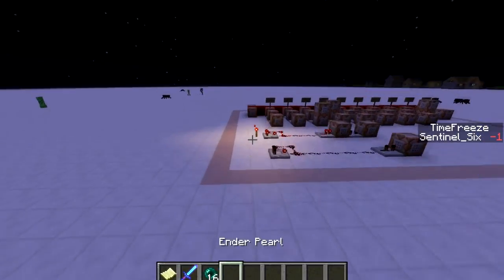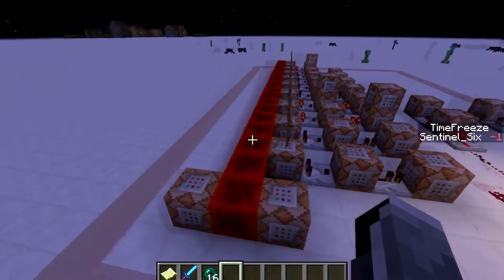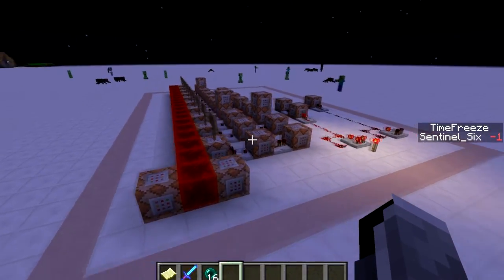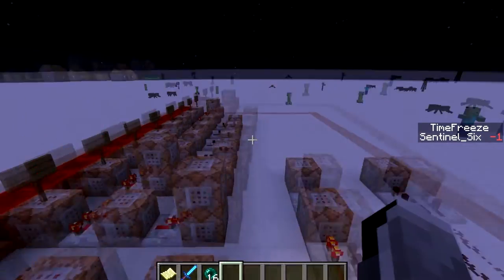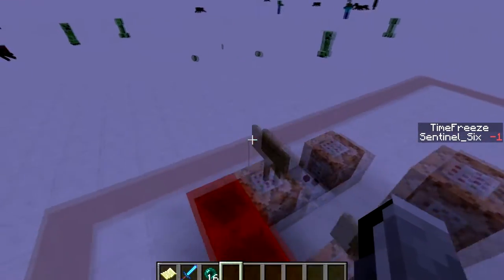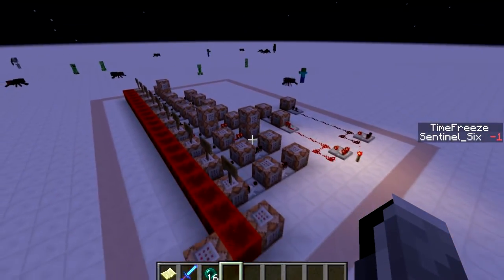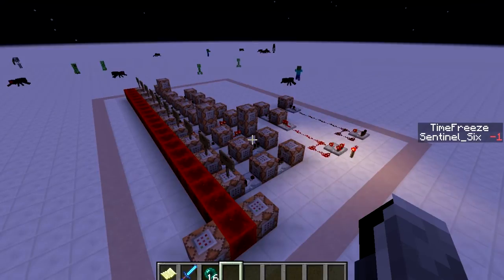Today I have another really cool system for you — it's a time freeze, which basically freezes all of the mobs in place. Well, not all of them, it could be all of them, but that would make the system a little bit bigger. Right now it freezes zombies, spiders, skeletons, creepers, and endermen.